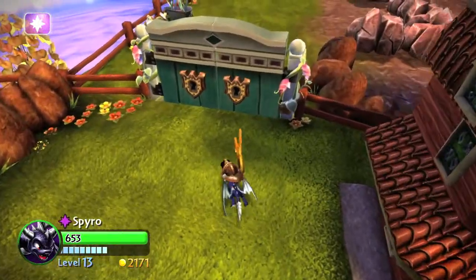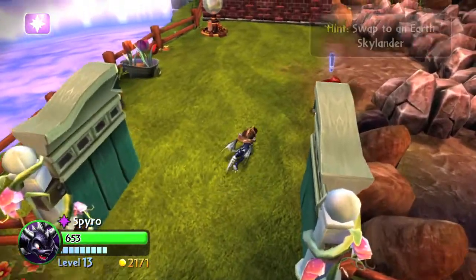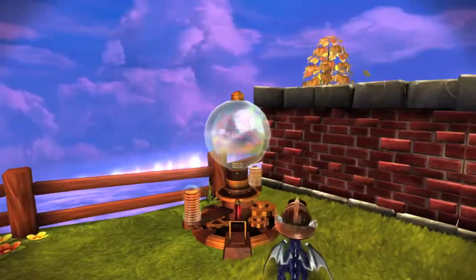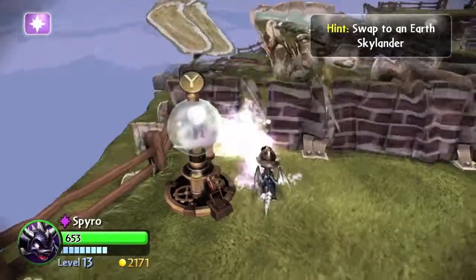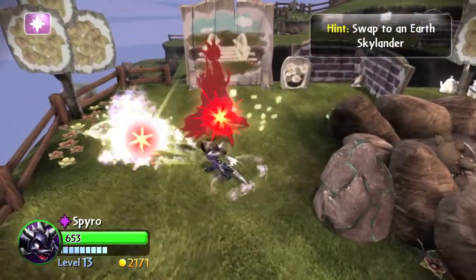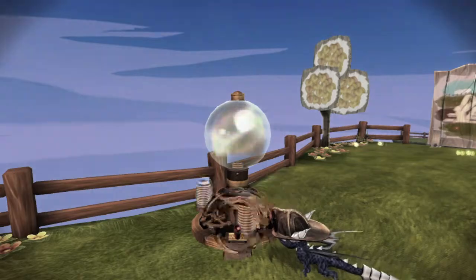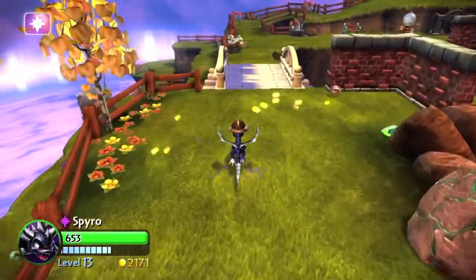Use the two keys over here and pop open the gate. There will be a woman here — make sure you talk to her. You can also get some nice secret items if you own an Earth Skylander by heading off to the right. Hit the switch to turn the brick wall into a breakable wall, then defeat the enemies here. Hit the switch again to get the bridge back — that should turn the cardboard cutout into a bridge you can use.